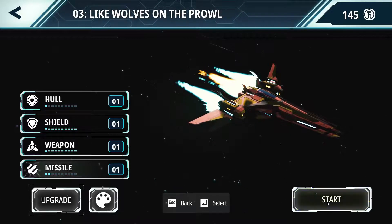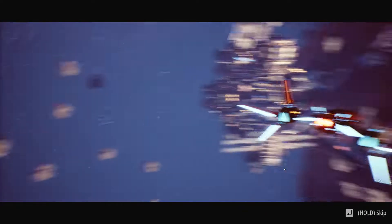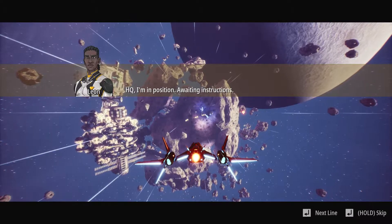Like wolves on the prowl. All right, we're going to try keyboard and mouse with this one, see if we do any better. HQ, I'm in position. Awaiting instructions.